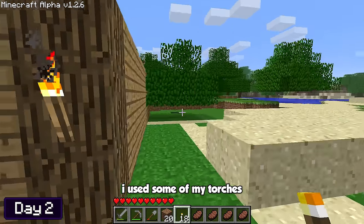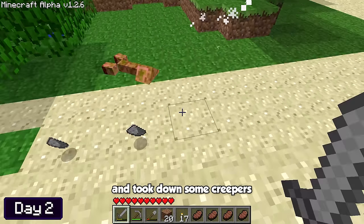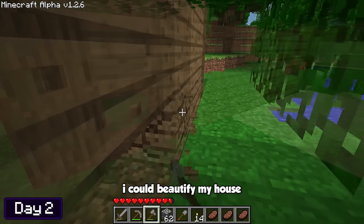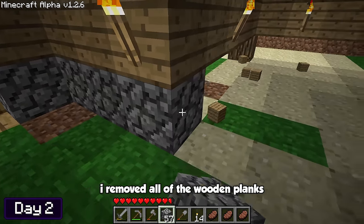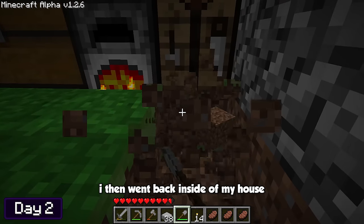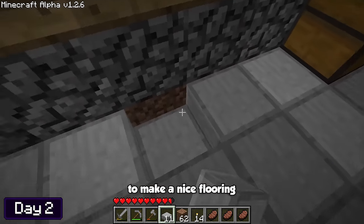At the start of day two, I used some of my torches to light up the outside of my house. It didn't take very long before I got distracted and took down some creepers. I headed back inside and put some sand to smelt in my furnace so I could add some windows. In the meantime, I removed all the wooden planks from the bottom layer of the walls and replaced them with cobblestone, then removed the grass and sand from the floor and replaced them with stone slabs.